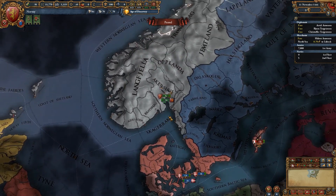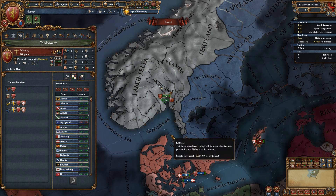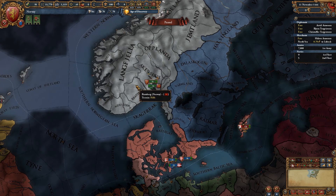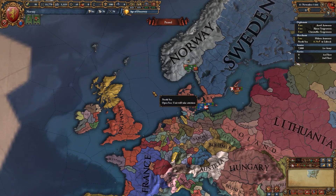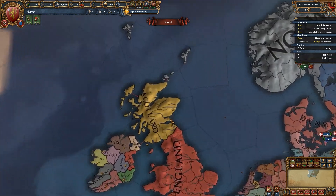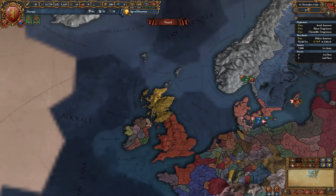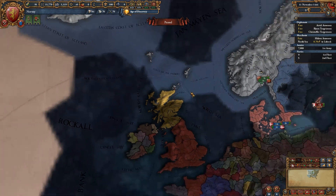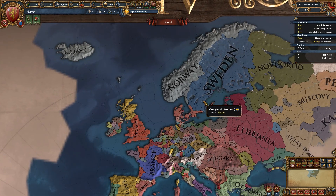For the moment, Norway finds itself as part of the Kalmar Union, underneath Denmark, and Sweden also finds itself in a similar position. The first port of call is essentially to become independent. Once we become independent, ideally I'd like England to maybe wreck Scotland so I could try and take the Western Islands, or Sutherland, or maybe even go after Ireland in some way.